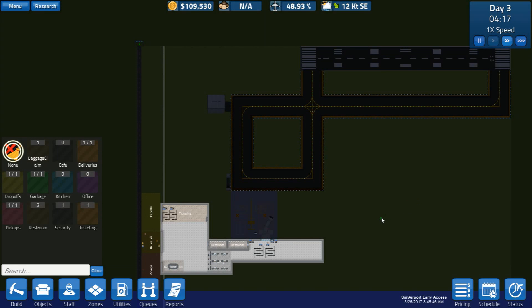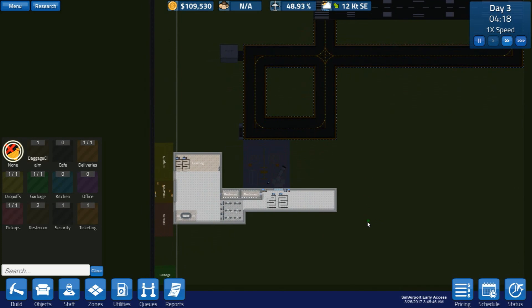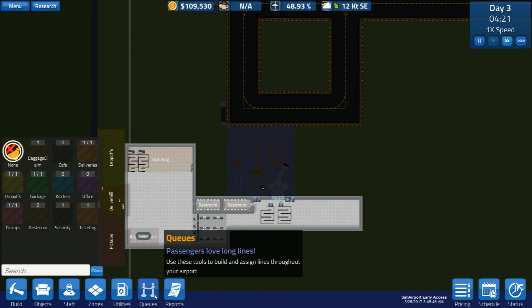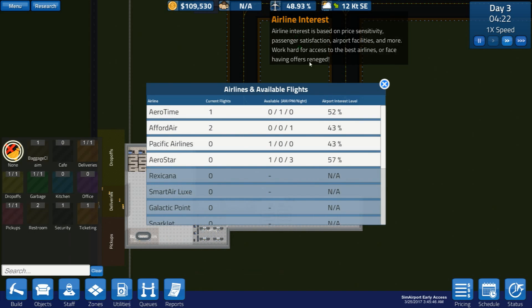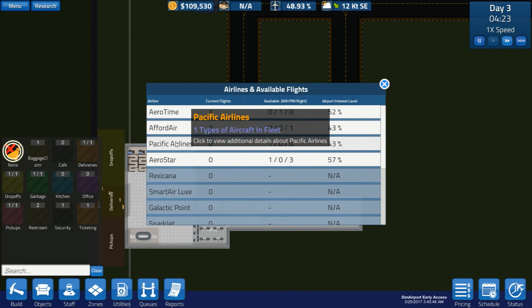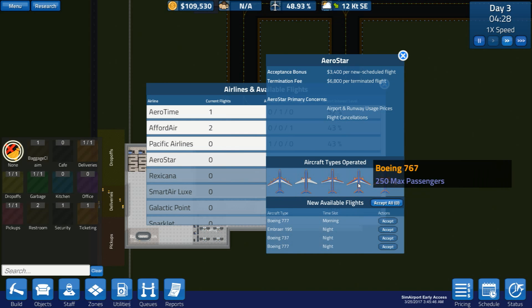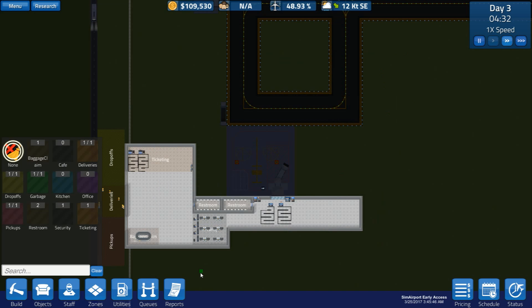Hello everybody and welcome back to Sim Airport, I'm Stranky. Today we're going to see if we can get some morning flights in, because we only have afternoon flights and we could be making more money. It's a small plane for the morning - probably better than nothing. A 777 or 400 people, I don't think we can fit that.